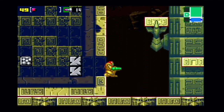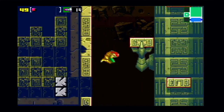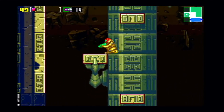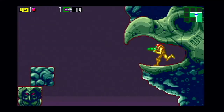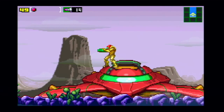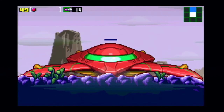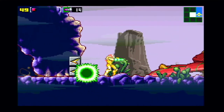Fall down here, shoot, then fall through here and you get the Power Grip — this lets you grab onto ledges, just like in Fusion. Unlike Fusion where you have it automatically, in this game you have to obtain it. With Power Grip you can grip onto ledges and also shoot while gripping. Up here is your ship — going into it refills all your items and lets you save.